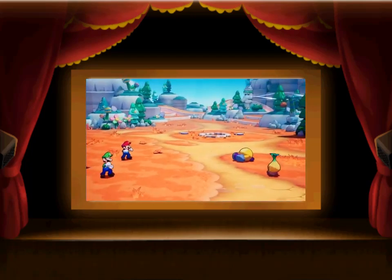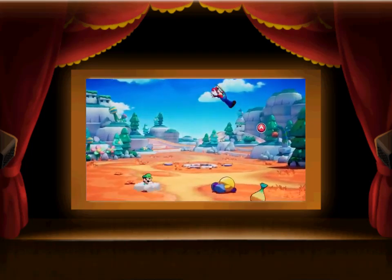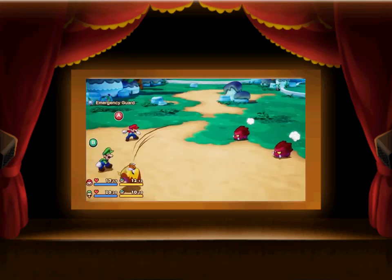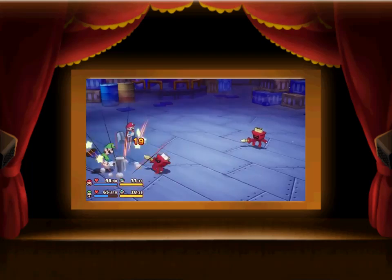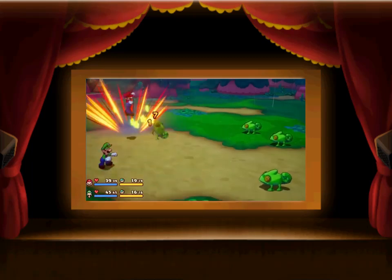Bump into an enemy on the field to start a battle. Good timing is the key to victory. Watch Mario and Luigi, then press the A button or B button to attack. You can also dodge enemy attacks and even counter them. Enemies will attack using all sorts of tricks and traps, so keep an eye out for them.